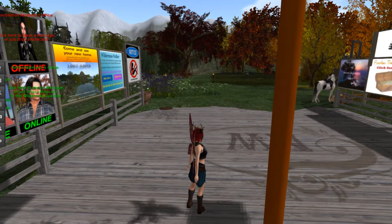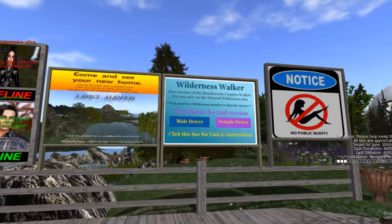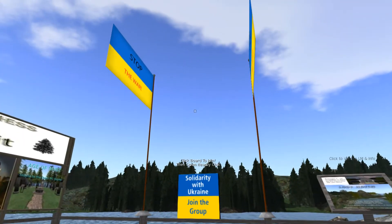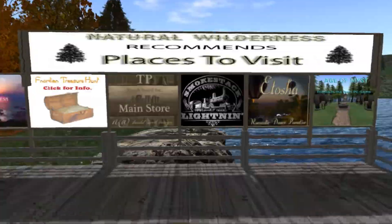Hello everybody, welcome to Natural Wilderness Lockhaven, a place here in Second Life that is a wonderful little foresty area. I think it has a bit of a seasonal thing going on too, but I could be wrong. We'll be taking a look at it today and just go exploring around it.